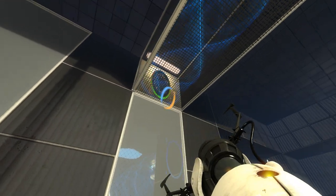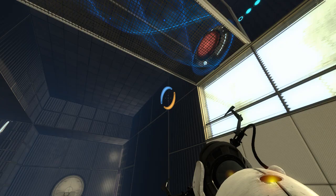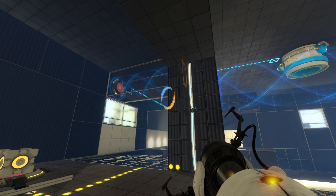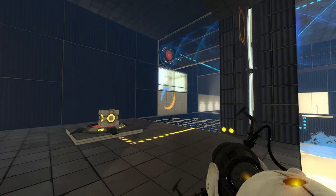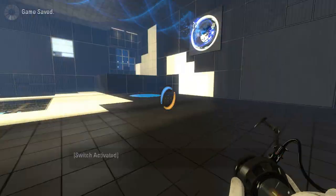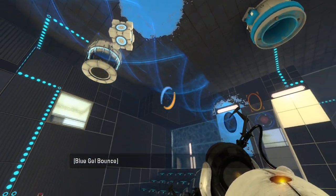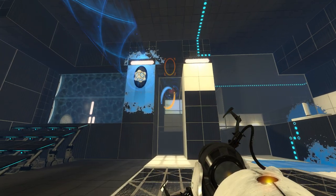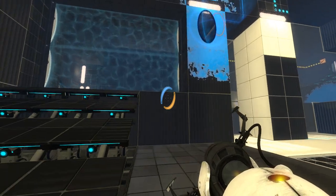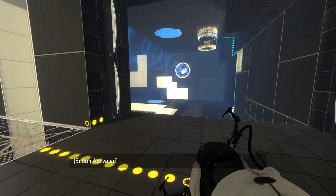So now we need to get the cube up there without getting ourselves stuck. I guess we want to get it in there first and then we can come out through there with the funnel, and then move the portal. Yeah, that should work. Let's get the cube in there first. I guess it'll straighten itself out. Or not. Whatever. That works too, I guess. Oh, it stayed pressed for a moment there. That was strange, in a multitude of ways.